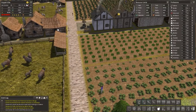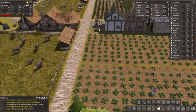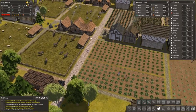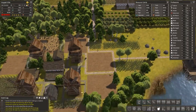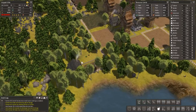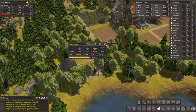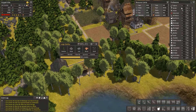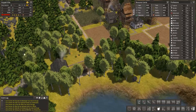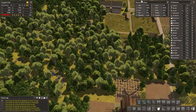Welcome back everybody to another episode of Banished with me Vapor. Our tool crisis is over, thankfully, at least for now. As you can see the building's still not been completed — the upgraded building — we're just waiting for that, but it's not a problem realistically speaking. We also managed to pick up some cows and some pigs.